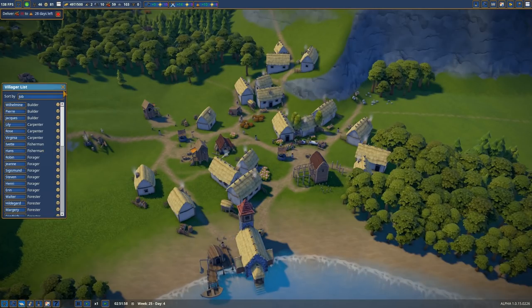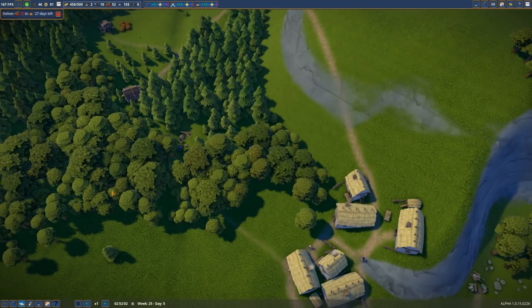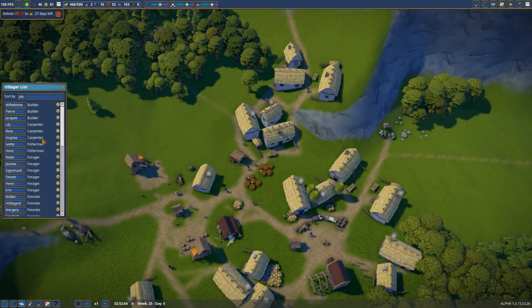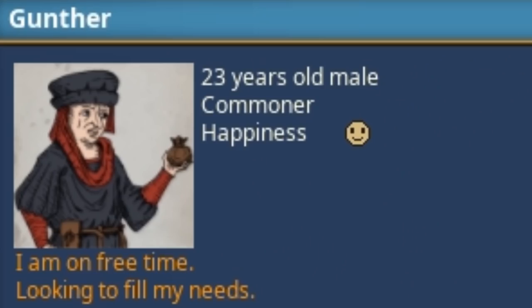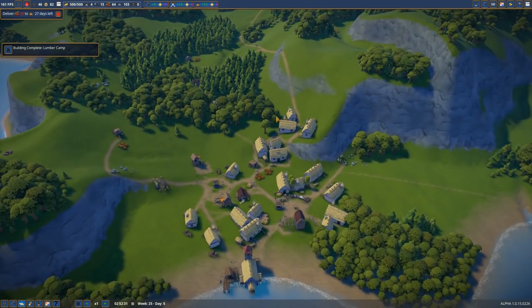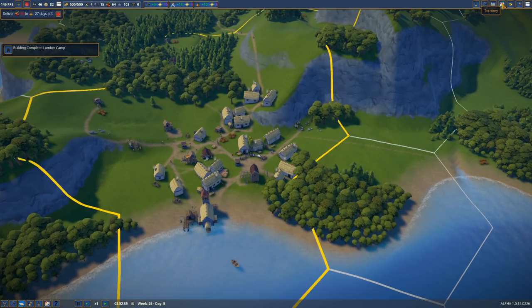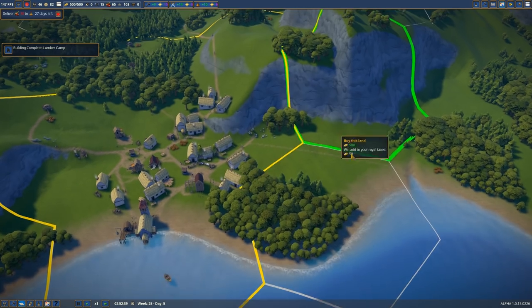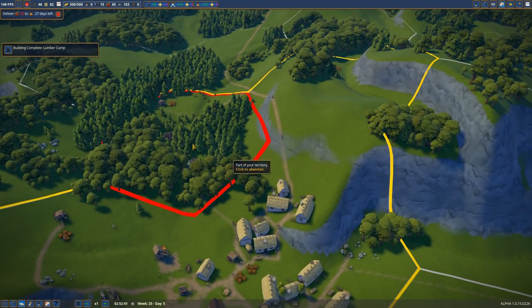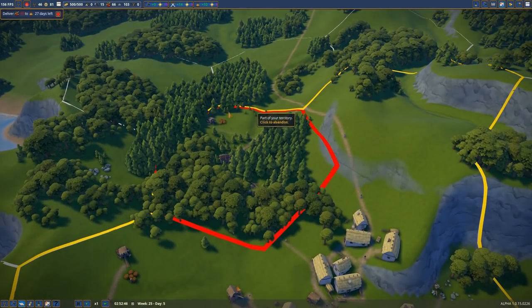They're still building, so maybe we want more builders. Rudolph, build me up a storm, and Gunter, you can build too. We need some areas for harvesting. We're full on gold so we can actually buy some. I want this area to be the central town, and these outer areas will be more for farming eventually.